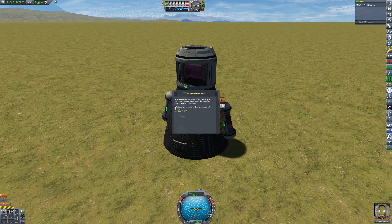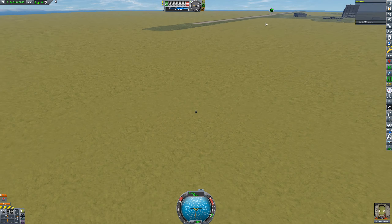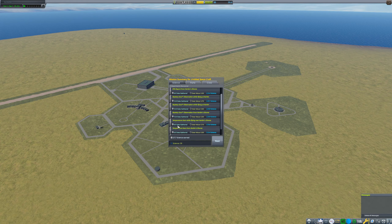We've broken a record because nobody in history has ever gone one kilometer away — then how did these people get to the space center or build the runway that's almost that long? Don't ask questions, just accept it. We've got 27 science this time. The mystery goo collected while flying is worth 0.7 multiplier, so it gives 9.1 science, while doing it landed is worth 0.3, giving 3.9 science.